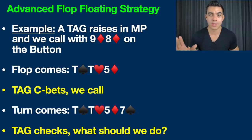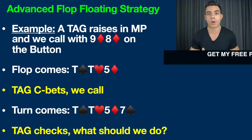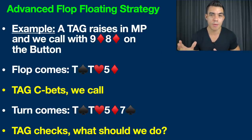The flop comes down with a 10-10-5 rainbow — three different suits: spades, hearts, and diamonds. The TAG makes his continuation bet, just continuing on with their aggression on the flop. I think we should be flat calling, a.k.a. floating here the vast majority of the time. A mistake a lot of people make is just folding straight away. A lot of people look at this board and say 10-10-5, we've got nine high, why would we call? I also discount raising here — a smart player is just going to read us and call a raise. But folding is a bad play because we actually have a lot of hidden equity on this board.